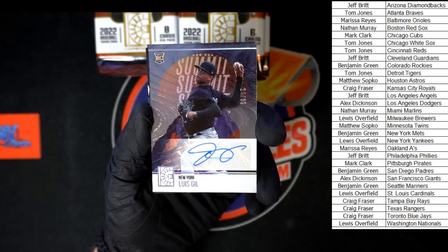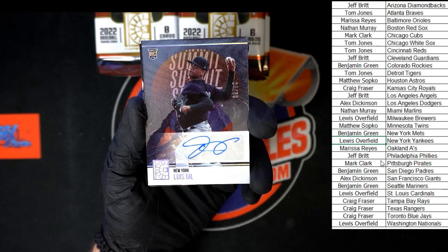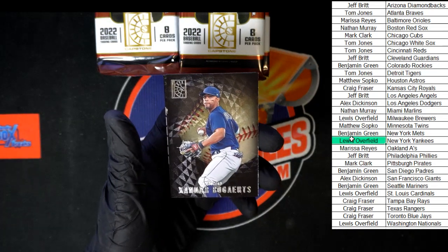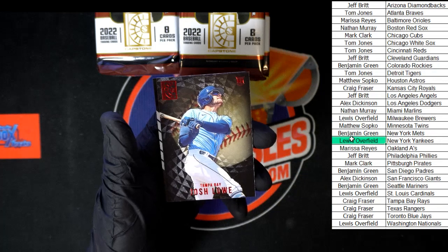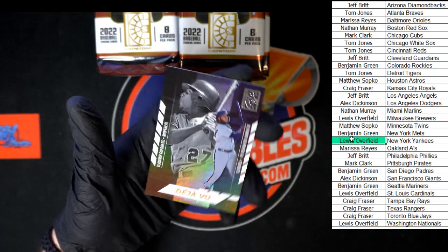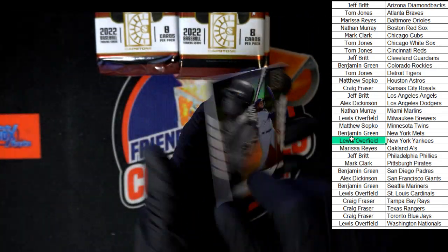All right, who's got the Yankees? Luis O, starting off with that first auto win — congratulations. We got Bogarts. Josh Lowe, Tampa Bay — very nice red rookie. And we got Deja Vu — Vlad and Vlad Jr. I like that. That's pretty cool right there, liking the father-son Deja Vu.